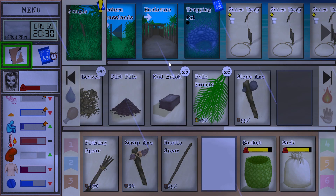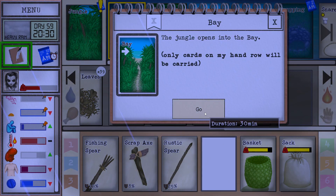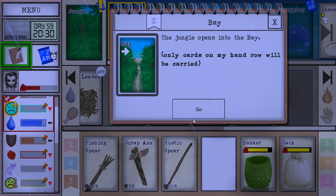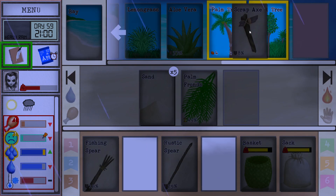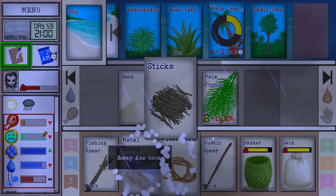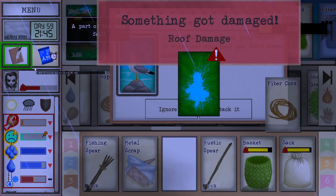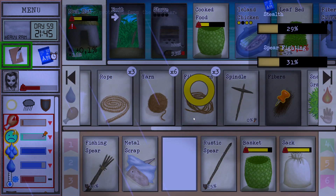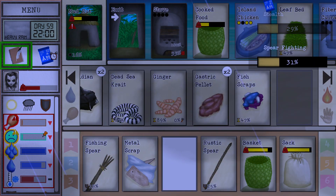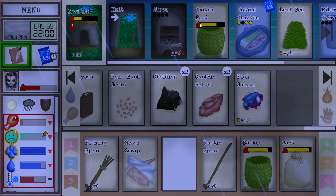This will take - actually this doesn't take that much to dig. I'm gonna need some coconuts for oil. Got the metal scrap - okay. The roof is collapsing. I used the wrong spear - oh, I took the ginger. That's okay I guess, let's store the other one.